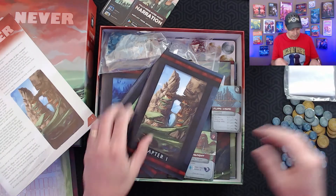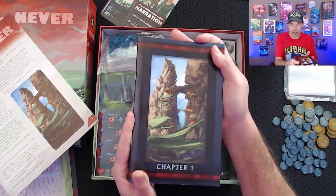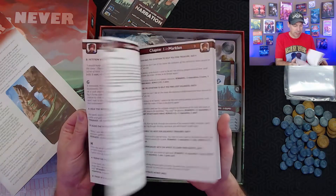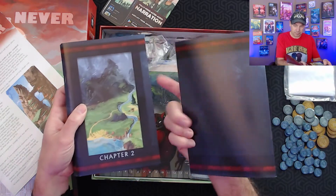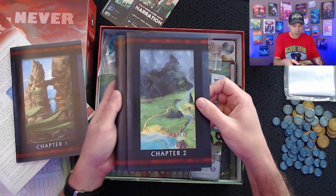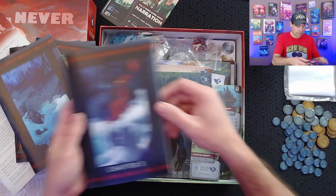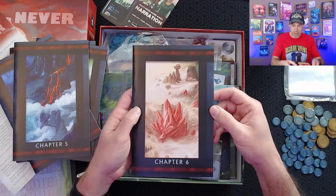We've got a bunch of baggies here. Chapter books! This is something that wasn't part of the game when we were playing it online — we were just playing in that sort of one-off version. There's probably going to be some spoiler stuff in here, so I'm not going to show much detail, but the art on the covers I can reveal. Chapter one, chapter two with its own art, chapter three, chapter four, chapter five — like the volcano there — and chapter six.